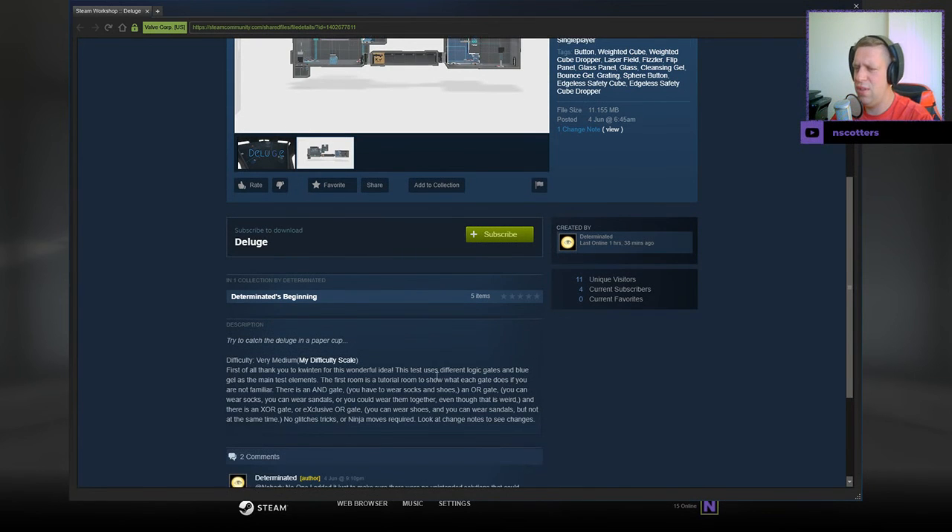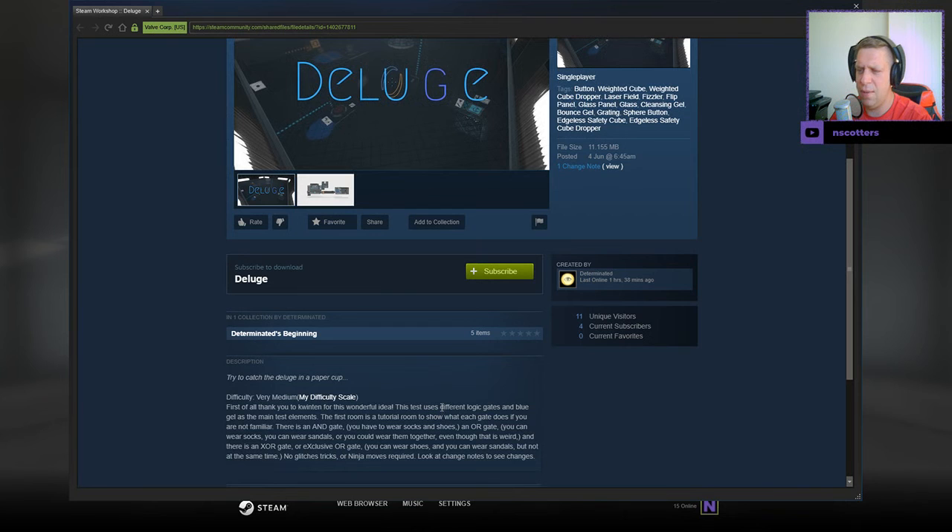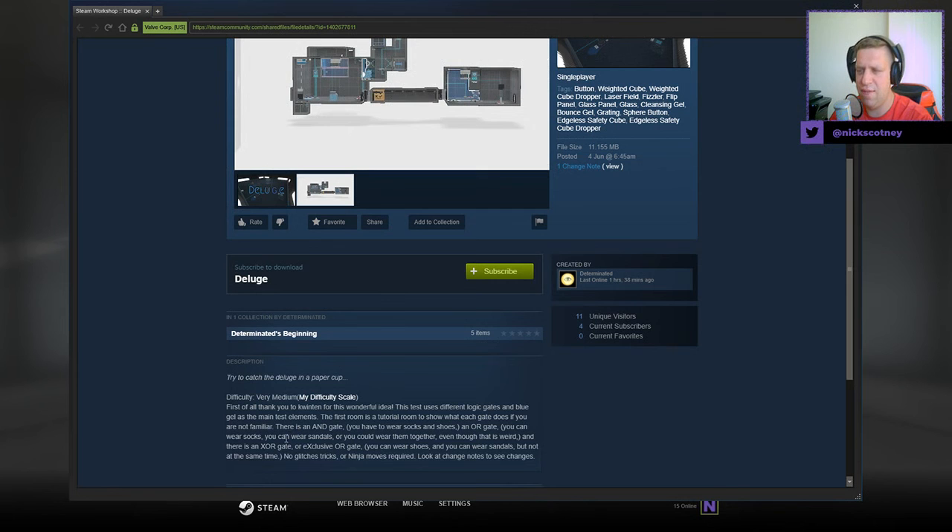First of all, thank you to Quinton for his wonderful idea. This test uses different logic gates and blue gel as the main test elements. The first room is a tutorial room to show you what each gate does if you're not familiar.